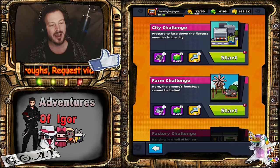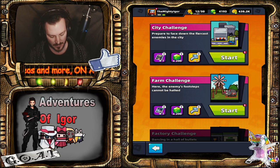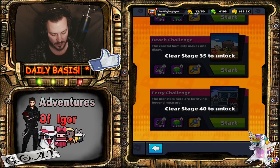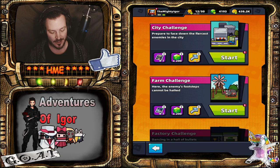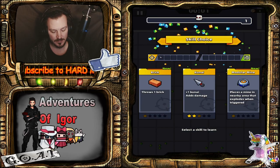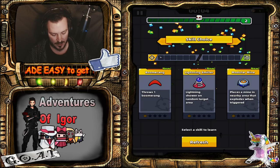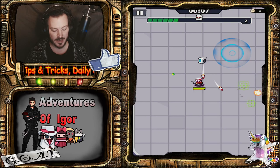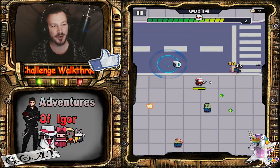It will probably affect some other stats as well, but that's nothing I can measure because I can't remove the stats from the talent pitch. All right, we start with the city challenge with the kunai. You will get a debuff of taking lethal damage on each hit — so if you get hurt, you will die.